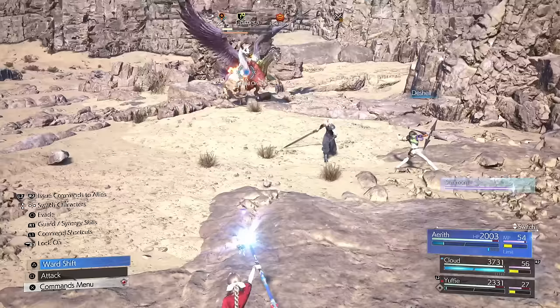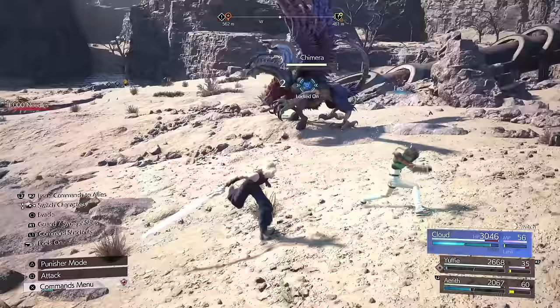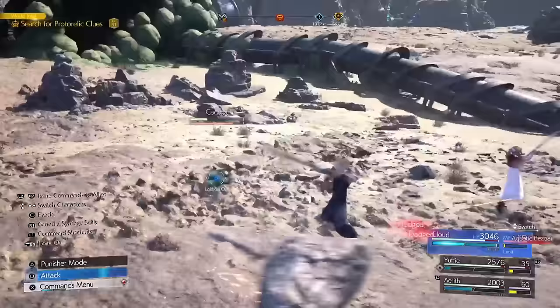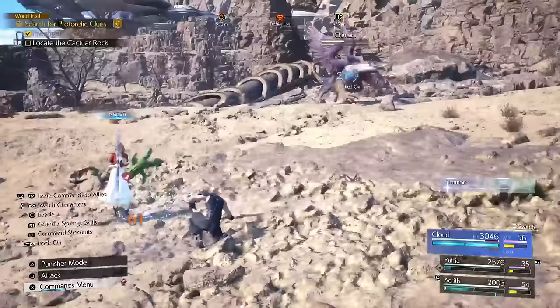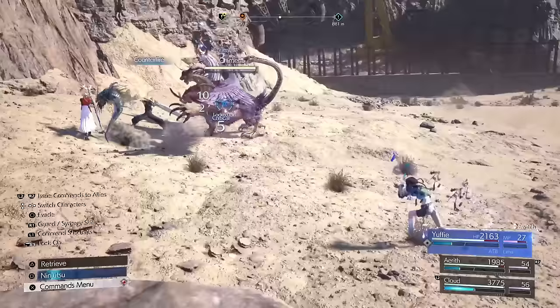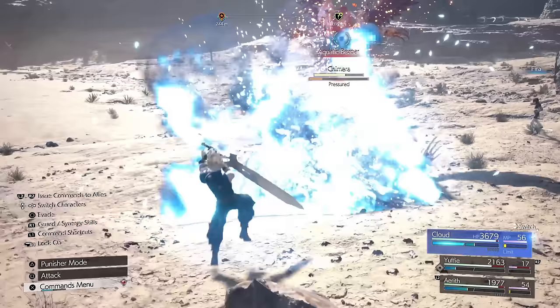The real benefit of auto Materias is that you don't have to micromanage your allies, which can be cumbersome when managing three party members mid-fight. It takes you out of the moment when you're trying to figure out ATB usage. I always found Autocast really valuable, especially on Aerith in a healing slot, so she'd keep Cloud healed without me having to worry about it.